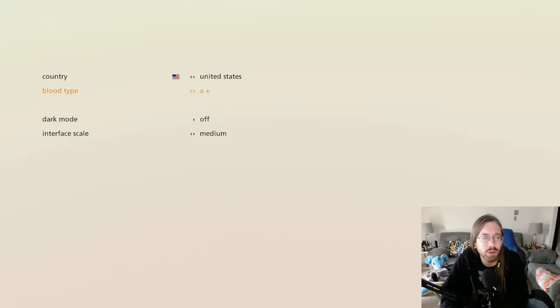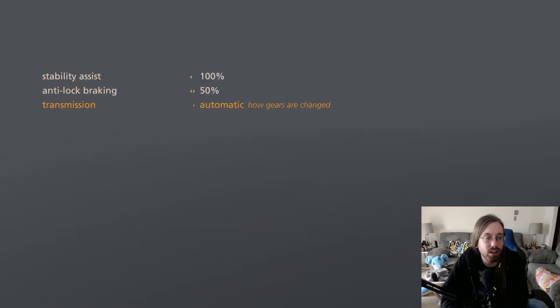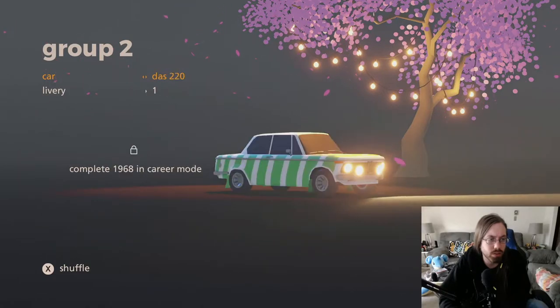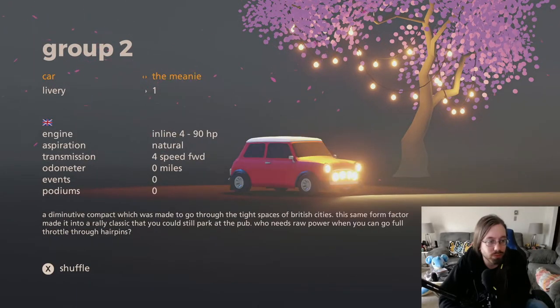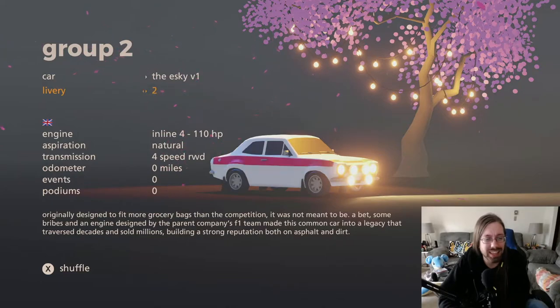Blood type — who cares? I'll just keep O positive. Dark mode, absolutely on. Interface scale — large, I guess. Stability assist, I'll keep whatever. Privacy policy — I love how they don't even include the privacy policy on the page itself. I guess people don't usually read the privacy policies anyway, but it's kind of interesting that they say 'we need you to agree to a privacy policy, you gotta go somewhere else to see it.' So I have four cars available. Why are the locked cars in the middle of the order? Seems odd. Also, the lack of music or anything is very noticeable.